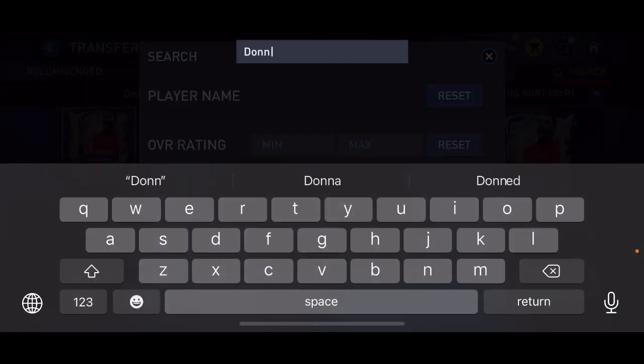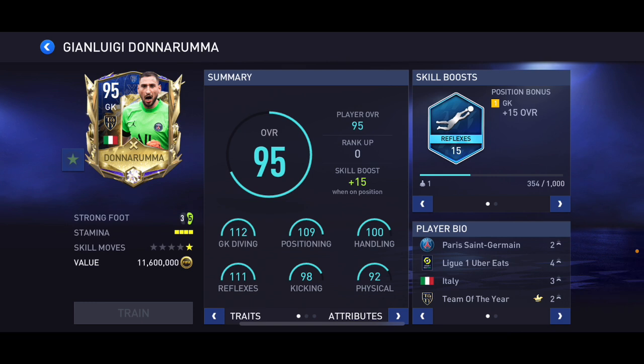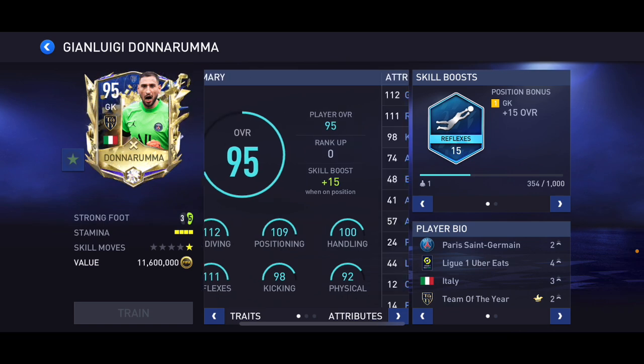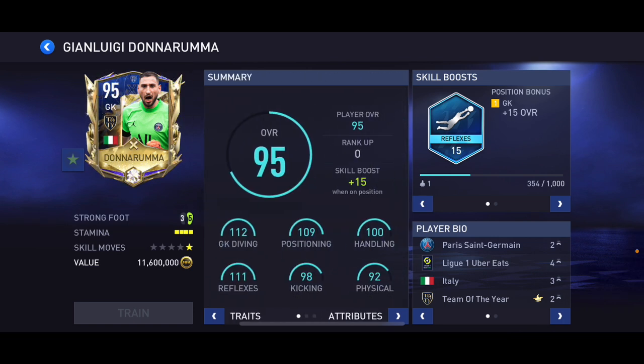At number 10 I went ahead and put Donnarumma, 95 overall Ultimate Team of the Year card. This list is after the update where goalkeepers got buffed. He's got 112 pace, 112 diving, 109 positioning, 100 handling, 111 reflexes, 98 kicking, 92 physical, reflexes skill boost, and he's six foot five. He still performs very very well in game and he is a 95 overall card.